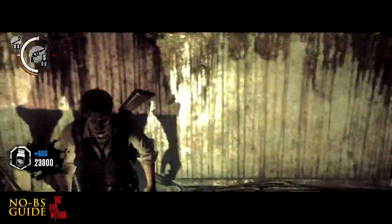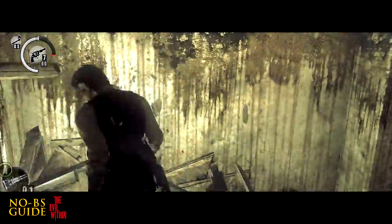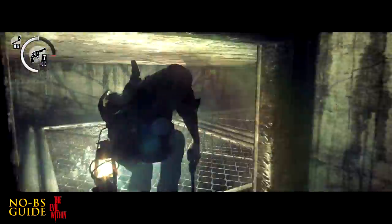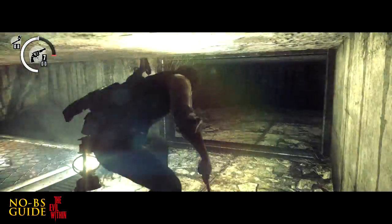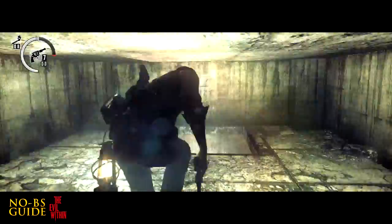What the hell are all these traps even used for? They make no sense. After that, go up this ladder and into this crawl space here on the wall is map fragment number 19, which you probably already got anyway. So why am I even telling you?